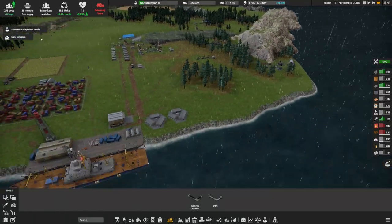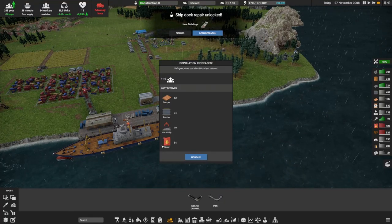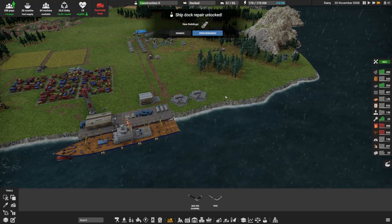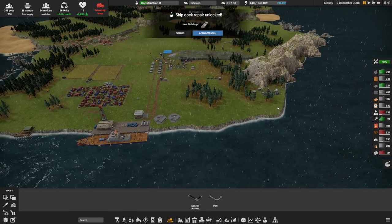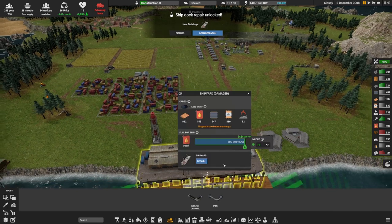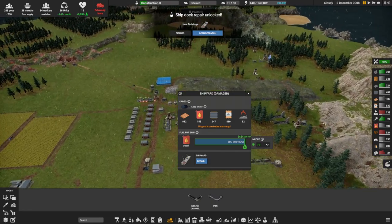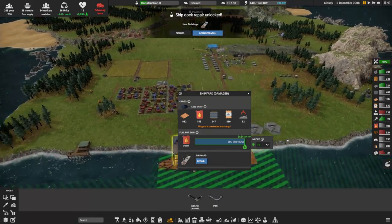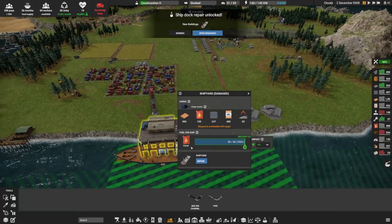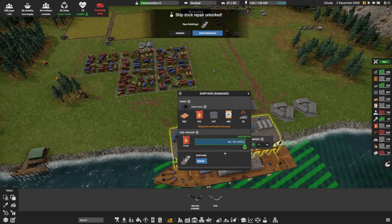We have finished a dock repair and a few more ships coming with diesel, which is always good because I'm pretty sure I'm using more diesel than I'm making right now. To repair we need some mechanical parts — we have some but not too much. We've been using quite a bit expanding all of this, but it's better than nothing. I was also clearing here to make sure I can expand my town.